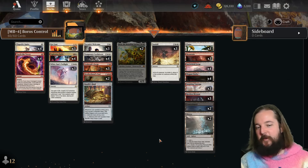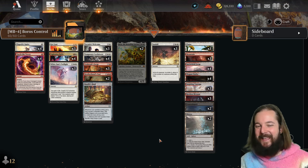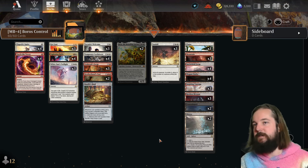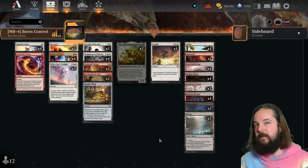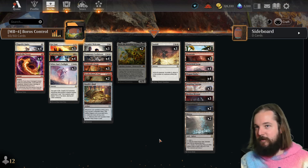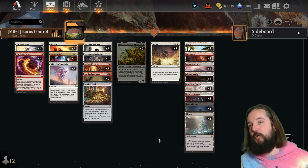For those sick and tired of aggro, I did find a control list successfully piloted into Mythic — Boros Control by Manafort, at 56 and 23 for a 71% win rate, making it the most winning deck of the four. The Boros control space is able to do the control thing, and it tended to lose out against Azorius control builds because it usually comes down to who has the most counterspells. Now that Azorius control is struggling — especially with everyone running Cavern of Souls — it's a good time to explore Boros control.